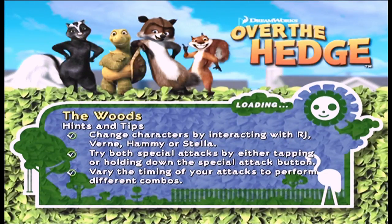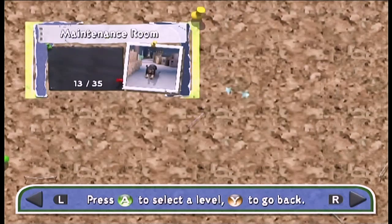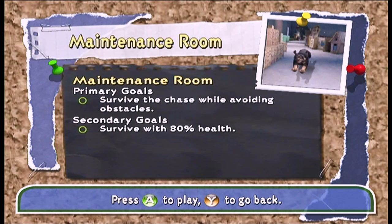First we gotta select the level, but you get the gist. Keeping the same character as last time since it's the final level — going to missions, Maintenance Room. That thumbnail should give you an idea of what this is gonna be. Our primary goal is to survive the chase while avoiding obstacles, and our secondary goal is to survive with 80% health. Now, you can't get all the collectibles in one go. Unless you're playing co-op with both players having precise coordination and knowing exactly where everything is, it's not happening. I'm gonna have to do this in multiple runs.